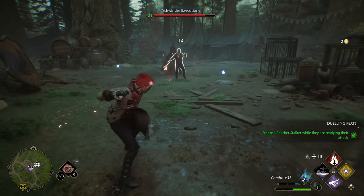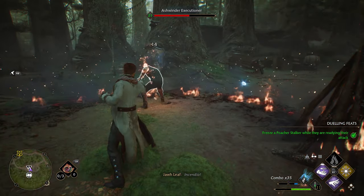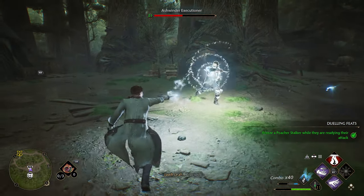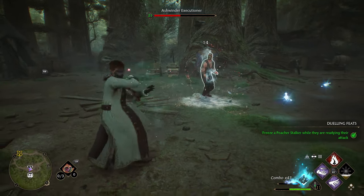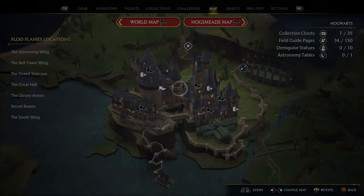During my early game sessions I didn't realize there were different maps — I was too confused with the whole flag system and floo locations to notice there were three different maps on top. The three different maps are Hogwarts, Hogsmeade, and the world map.